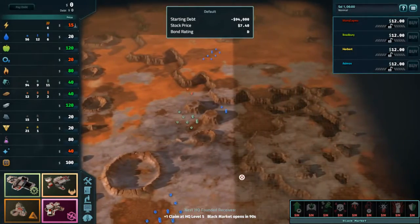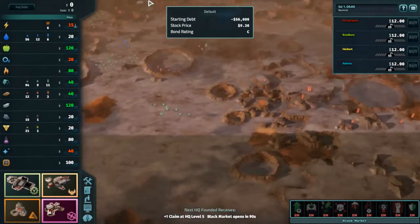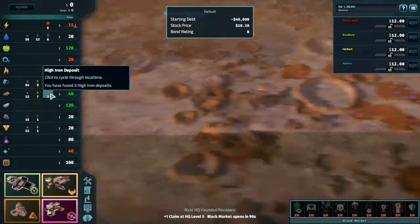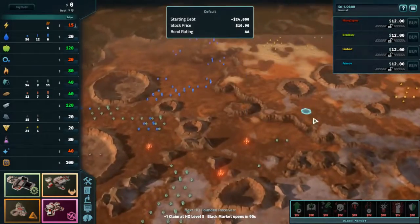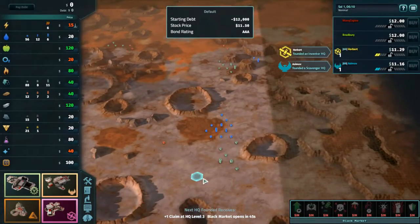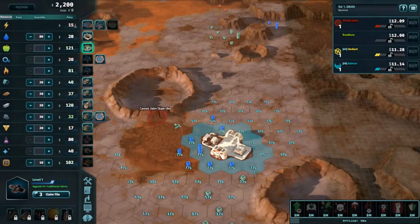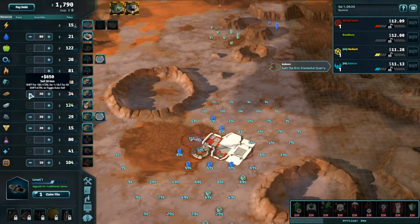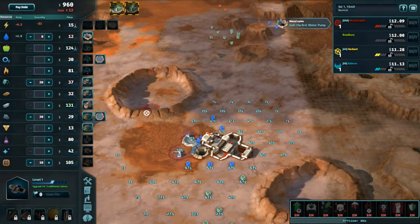Oh my god. Am I going to have to take Innovator? I almost rather do it with Robot. Iron starts and steel starts double. This is just... I'm doing something stupid here. Because I need to get to this. So this is what we're doing — we're going to start selling food immediately.